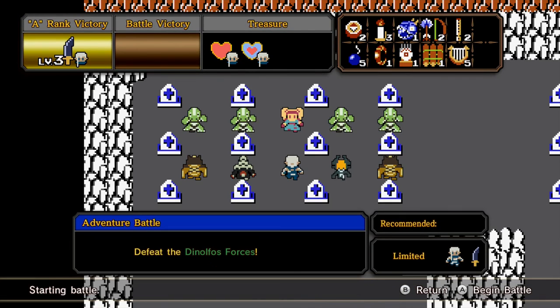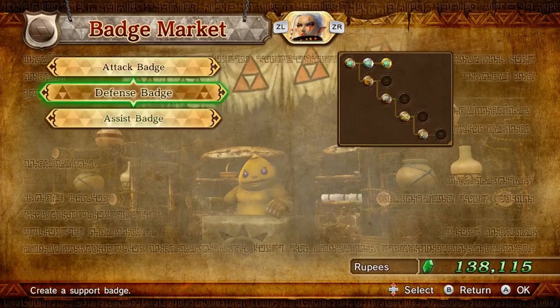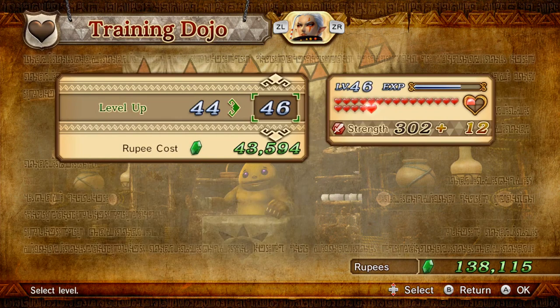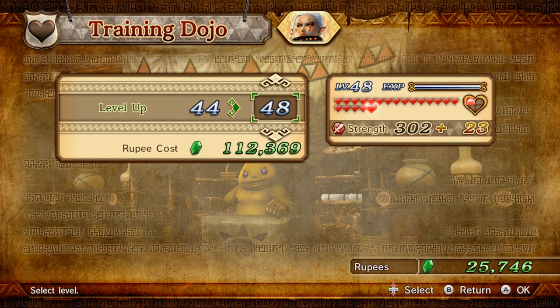Alright, let's get Impa's level 3 weapon - defeat the Dinolfos forces! I'm also gonna upgrade Impa a little bit. I think I have something to upgrade her with - I'll level her up a bit, a little bit more damage from her.